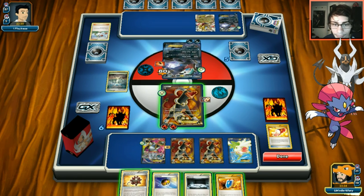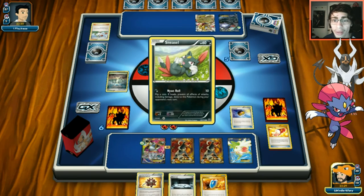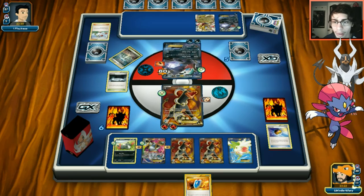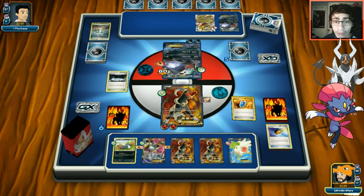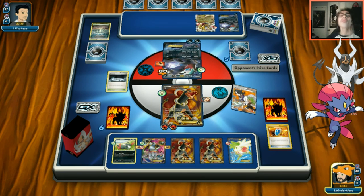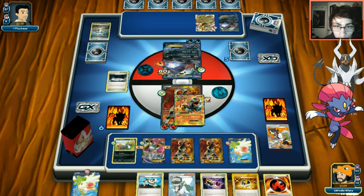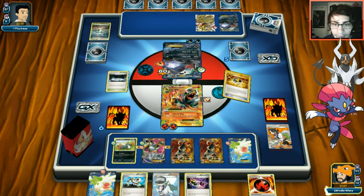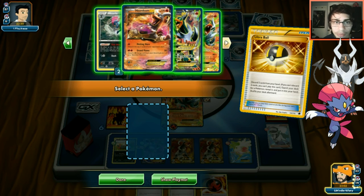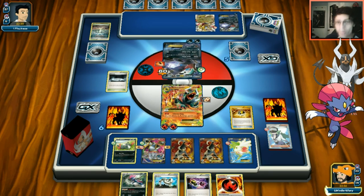Level Ball grabs us the Houndoom we needed - thank goodness. All Houndoom lines are now in play. Sycamore finds a Silent Lab to lock Giratina's ability. We get the Houndoom off the first card drawn - would have been rage inducing to miss it. We discard some extras and hope our prizes are good. We didn't play Weavile last turn so we missed the Bursting Balloon Tear Away play.